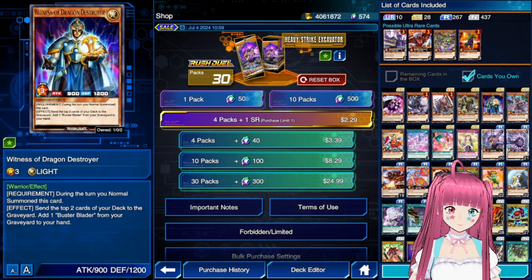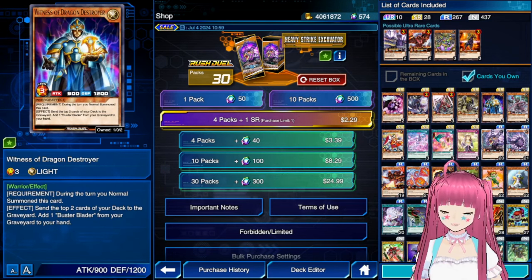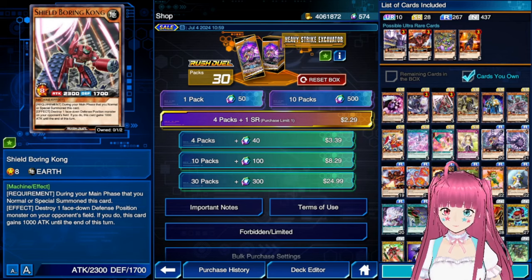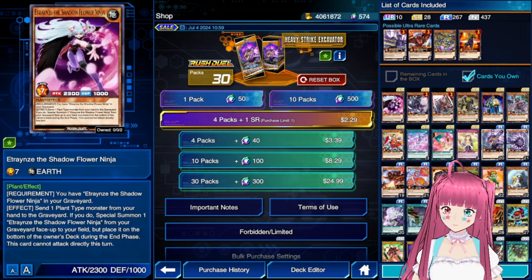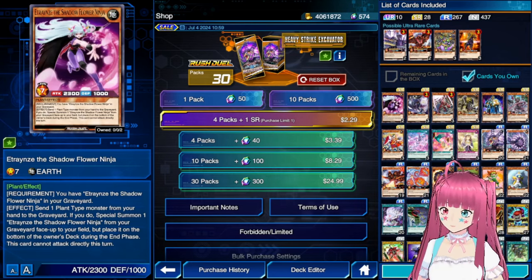The deck itself is going to be underperforming if you are not facing a Dragon deck. Shield Boring Kong would be a good tool in aggro, but due to the Limit 3, there is no reason to use it over Drageus. And plants feature a boss monster that removes itself from the field at the end of the turn, leaving you wide open to counterattacks.